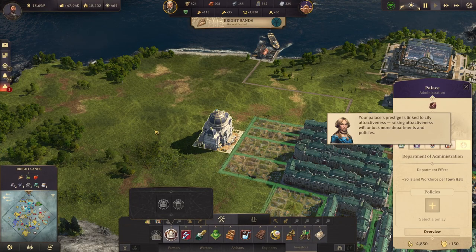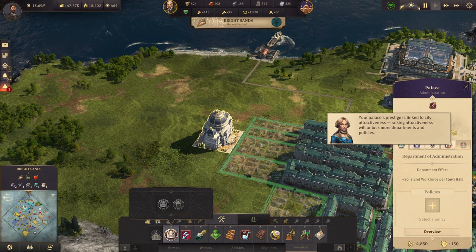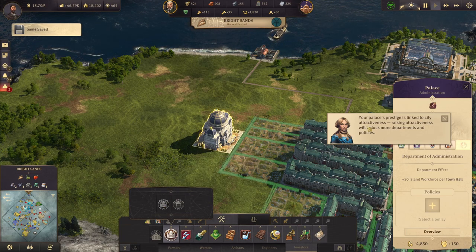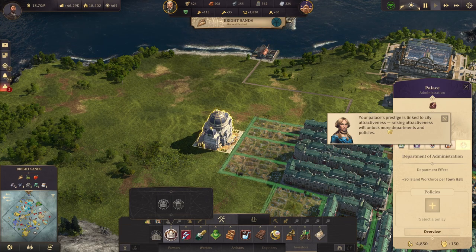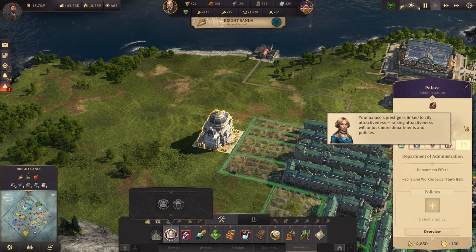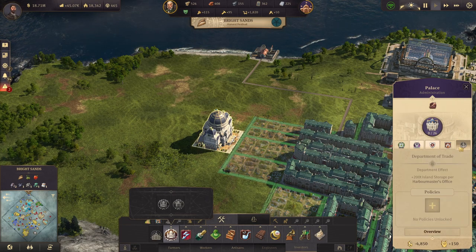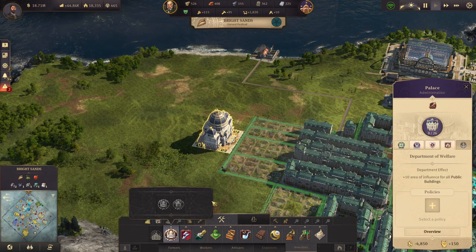What is up my fellow builders, we have finally come to the point where we have to build the palace. We have to unlock the wings or departments to issue the policies. This is my first time building the palace, so I don't know. Make sure to have 1 million and you can cover the maintenance cost which is 5,000. Let's see where the wings or departments are.